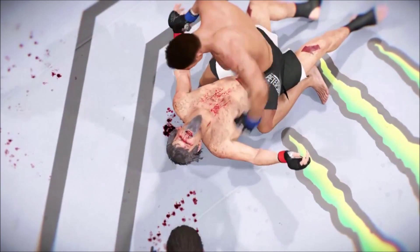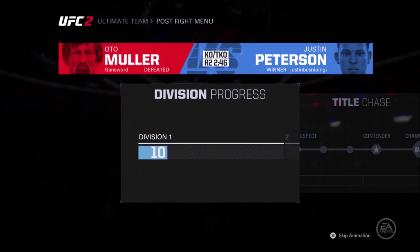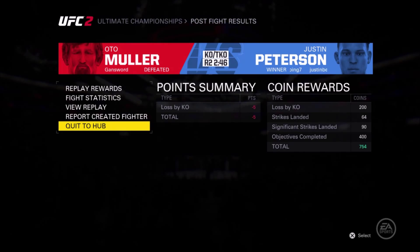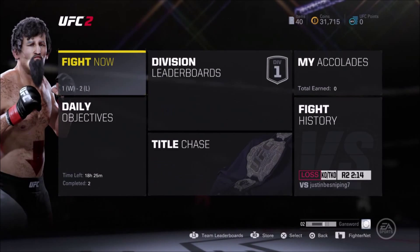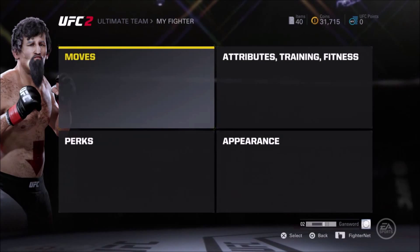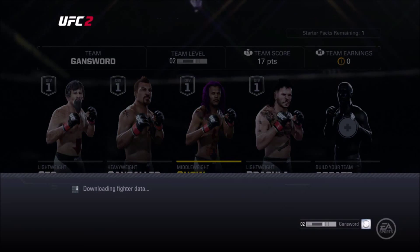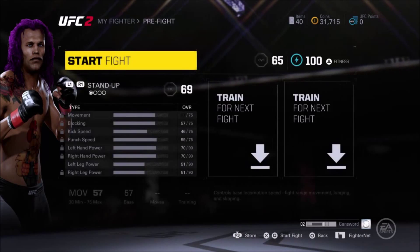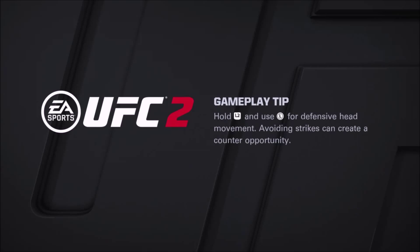Time now for our fight replay. Let's look at the replay and see the end of this fight. This is the huge ground and pound strike that lands for the KO. Let's get a better look from a different angle — boom, and he's out. Bruce Buffer with the official decision. Ladies and gentlemen, let's go. We'll be right back.